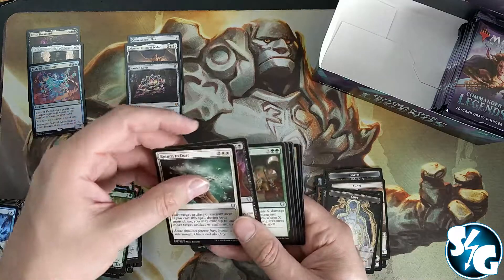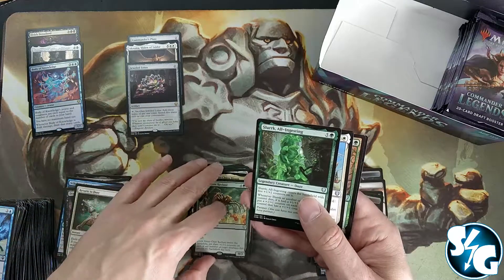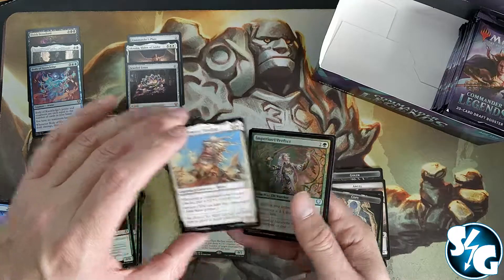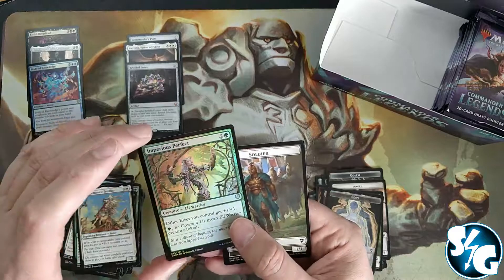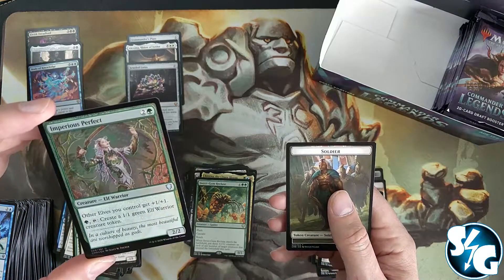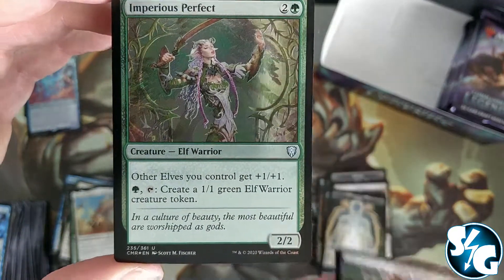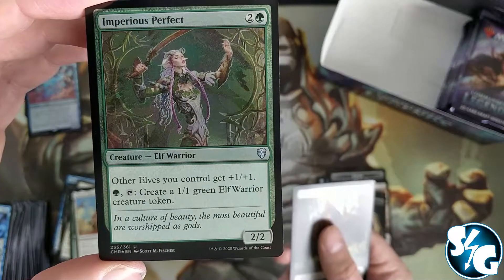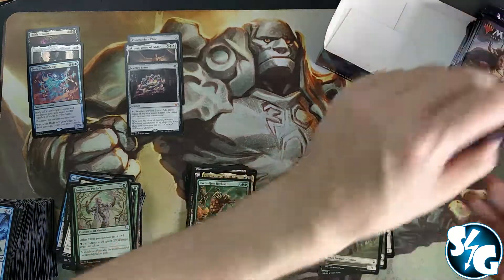Return of Dust, Demonic Lore, Monstrous Onslaught, Sweet Gum Recluse with Slurk, Kenaleth, and Imperious Perfect — other elves you control get +1/+1. I think this would be a pretty decent card because you also pay one green, tap it, and create an Elf Warrior token. You can do some fun shenanigans with that one.